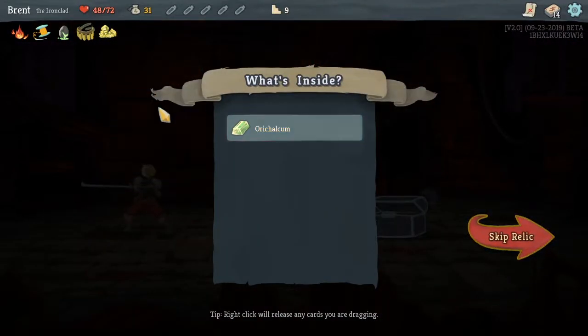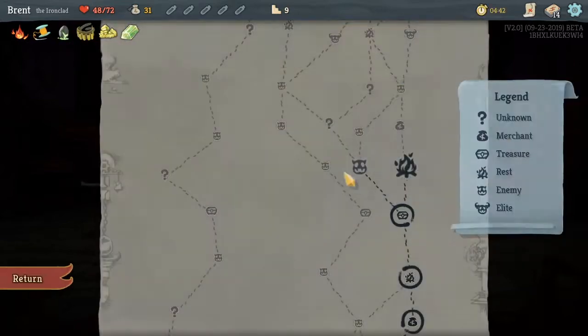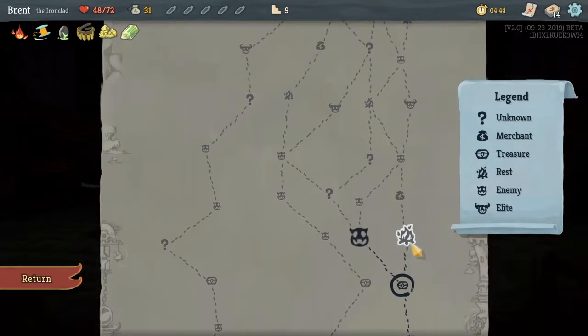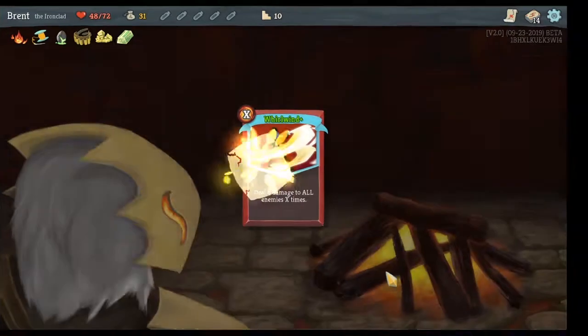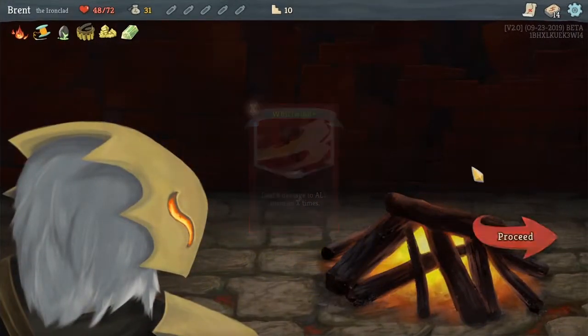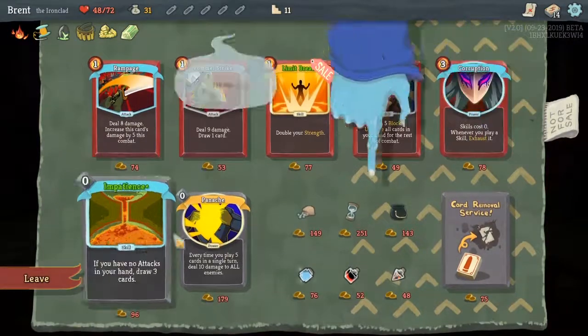Or Calcum — that's awesome. If you end your turn without block, gain six block. That plus Thread and Needle is ten block for free every turn. I think we'll rest and upgrade our other Whirlwind so we have AoE covered — like, super covered. Way more than we would ever need.